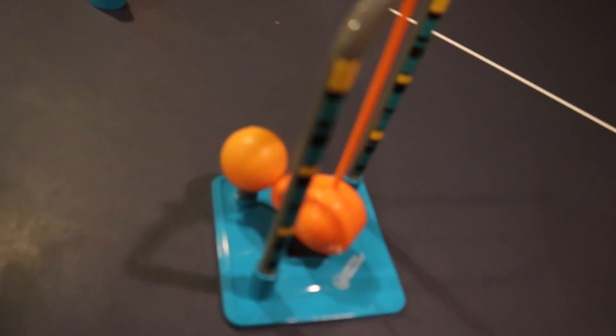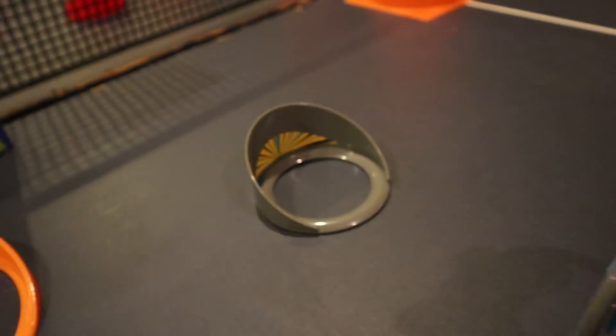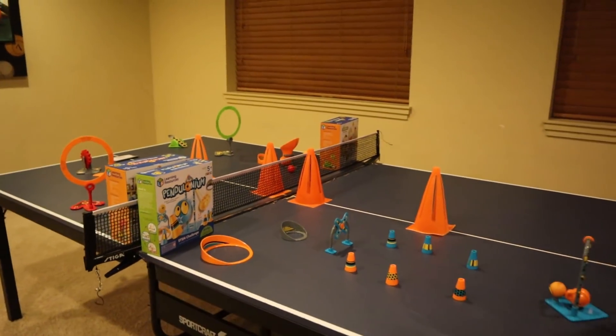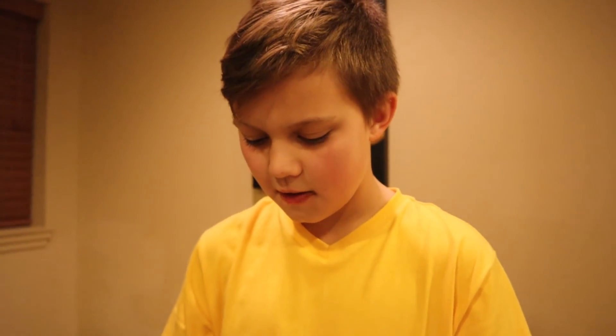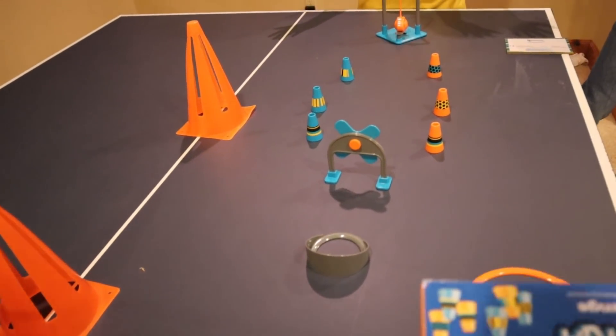Jacob and Steven are tied with one point. We're not going to let them off the hook with a tie — there can only be one winner. We're going to change obstacle course number one: still use the pendulum to hit the ball through the cones, but now there's an obstacle and the goal is much smaller than before. Rock, paper, scissors to see who goes first — Steven takes the first shot. Just pulled it off to the side. If Jake hits this, he's going to knock you out.